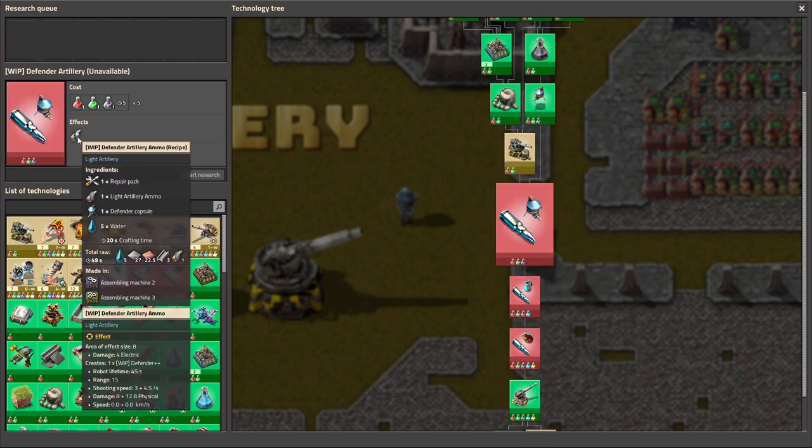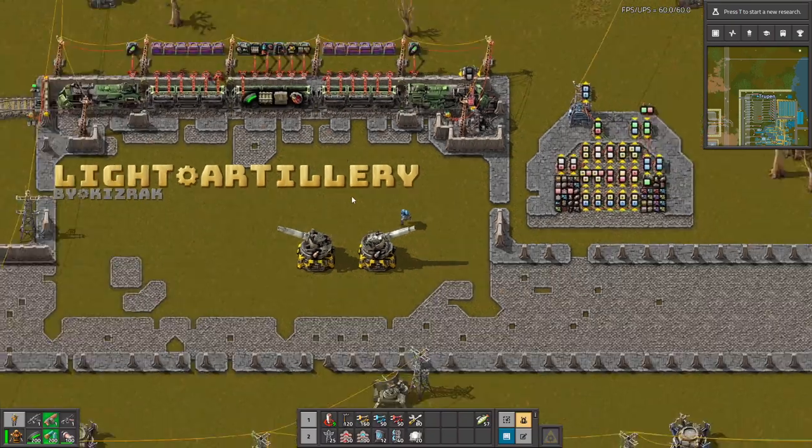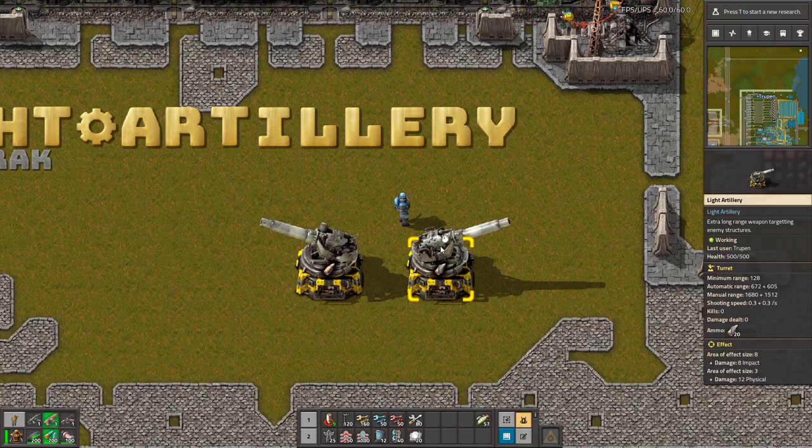Then you can upgrade to different types of ammunition like the capsules or the grenades. So now let's test this.